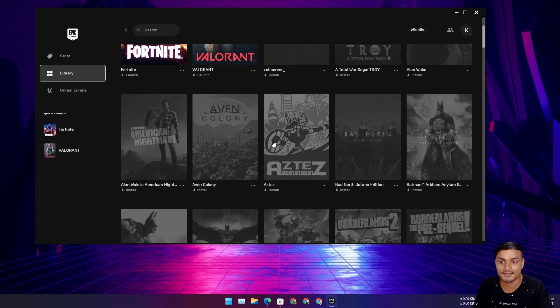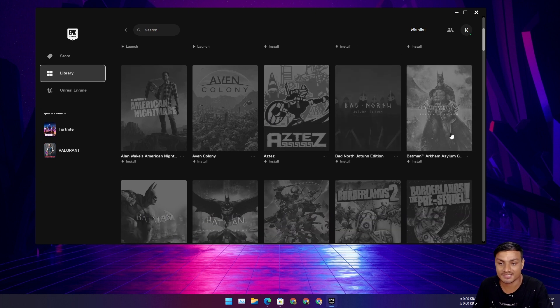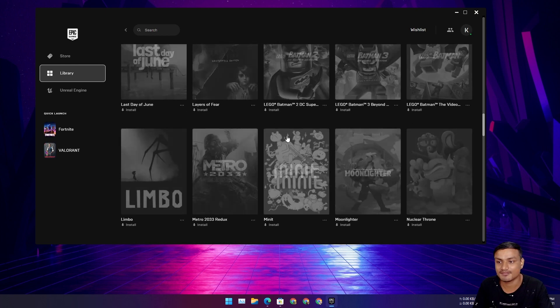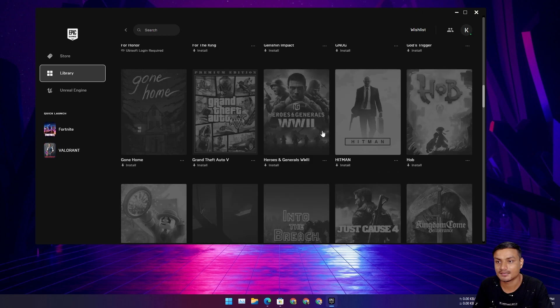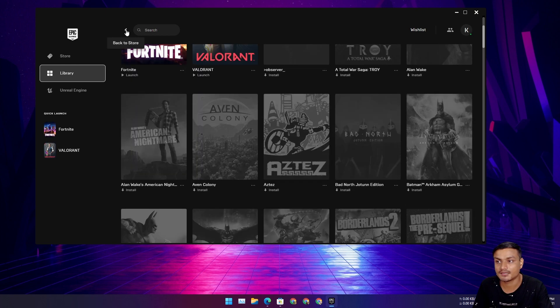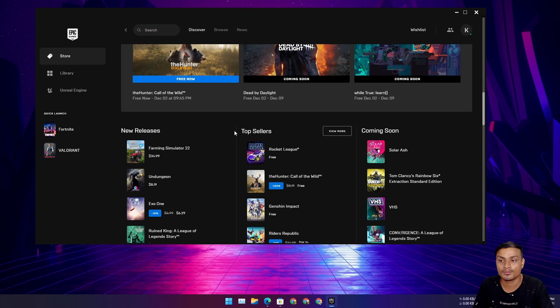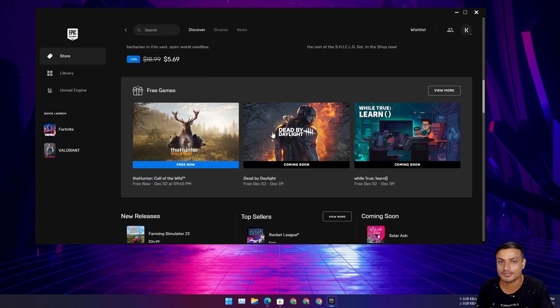You can get some really good games this way. I have all these games I got from the free weekly list — I have a Batman game, Borderlands, and many more. I've got like 50 to 60 games. If you check the Epic Games launcher every week, you will get a paid game for free. This is like poor gamers' heaven, trust me.